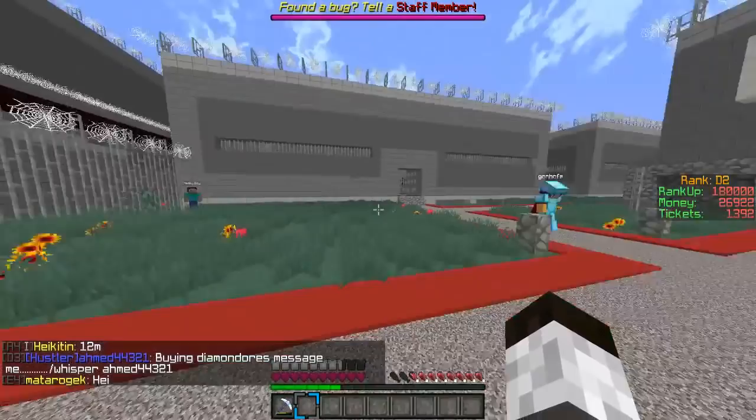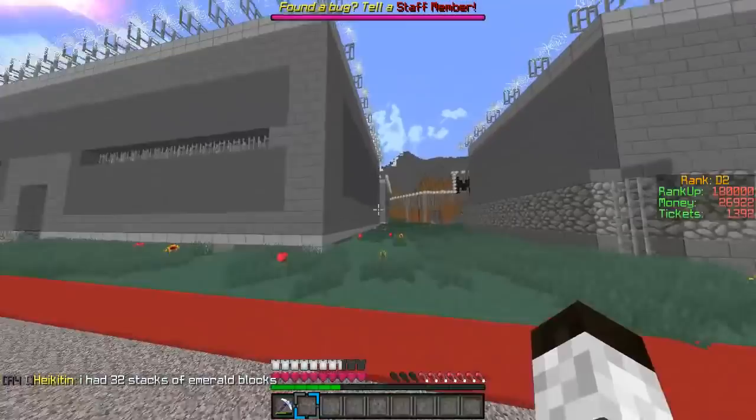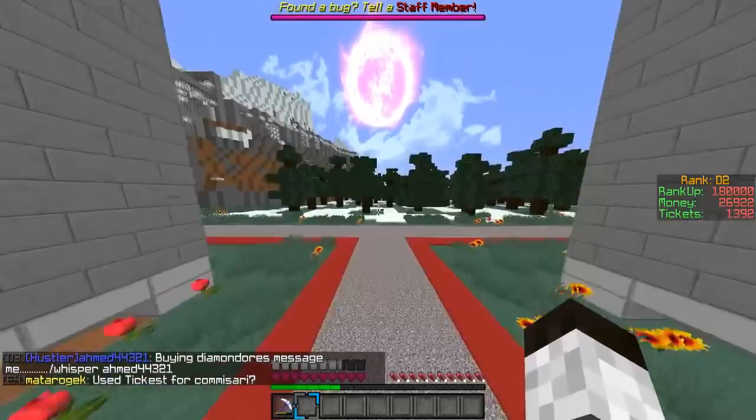Right, so this NPC over here is wanting an iron sword and also three heads, and I can't do that so we're going to skip this one. The other quests are down here. The one over there needs the heads too, and I don't think I can get heads until a later time — I haven't got the best gear or anything. I might do the parkour if I see it open.